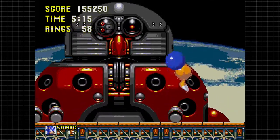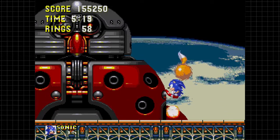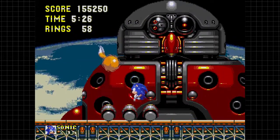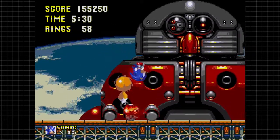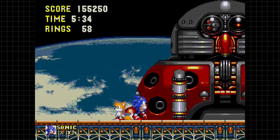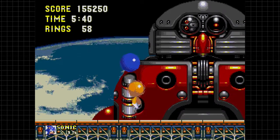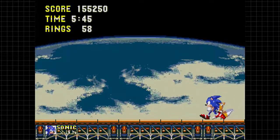Not too hard, just have to have a good rhythm. I believe if you spin dash, you can do a bunch of damage to it. But I'm not going to be risky, because I want to keep my rings. If you get hit in this fight with rings, all your rings will scatter below - they won't bounce around, so you want to be careful. I'm also trying really hard not to go hypersonic, because I want to listen to this kick-ass music. Anyway, that's phase one down of Death Egg Robot Mark II.